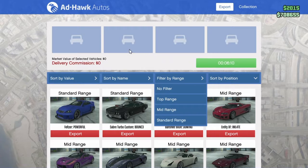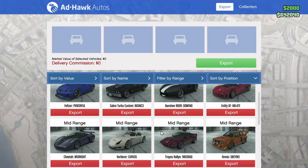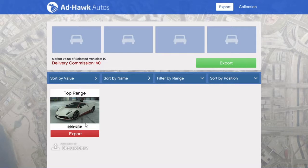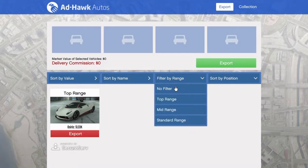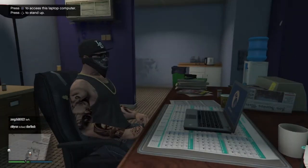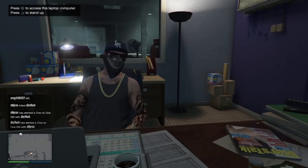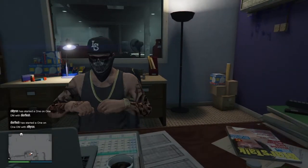There are four vehicle slots in the delivery commission area, but you can only sell one yourself. The other three are for friends — if friends want to join your CEO business they can help you out. I'll talk about how to do that later. Top range is going to get you the most — it gives you a hundred grand every single time. Mid range and standard range give you less. Top range is what you want, but you do have to spend 20 grand.